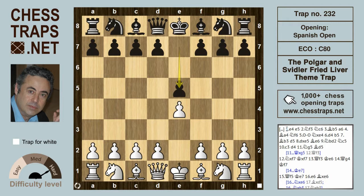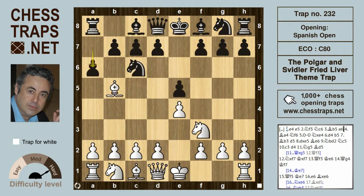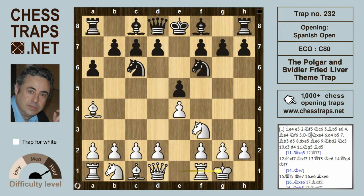So after e4 and e5, knight f3, knight c6, bishop b5, the Spanish a6 and the bishop back to a4, knight f6 where white castles and in the open variation of the Spanish, black takes the pawn on e4. d4 is black's most popular move here, prizing open the centre, b5 sends the bishop back to b3.